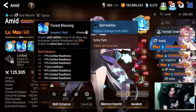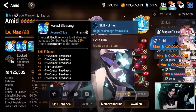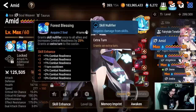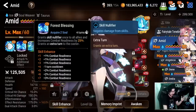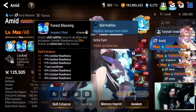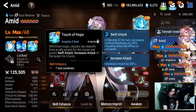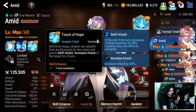Skill 2, Forest Blessing, grants skill null, fires once on all allies, increases combat readiness by 25, then grants an extra turn. That skill 2 into skill 3 combo is so powerful. I'm kind of tired of Smilegate releasing units like this — every unit now has extra turns, we've got Lua, we've got Amid, and so many units give so much value just by pressing skill 2 into skill 3. Grant skill null fire, increase team-wide CR, put that swift attack on with attack up — it's absolutely crazy.